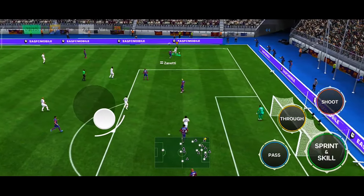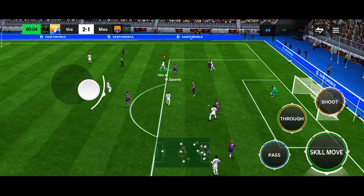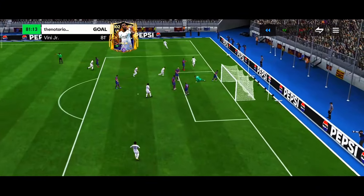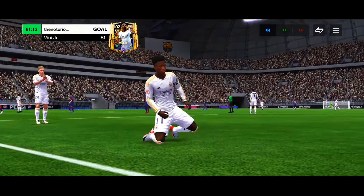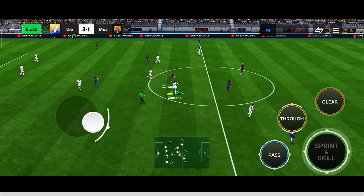Donnarumma passes the ball to a nearby defender. Quick pass to Kinbinje, pass it to Milito, quick pass to Vinicius Jr. With the open-up dribble and a lane change to dodge the defender, Vinicius Jr. still has the ball. With the lane change once again, inside the box, goes for the finish shot — and he scored that easily. That is good finishing from Vinicius Jr.